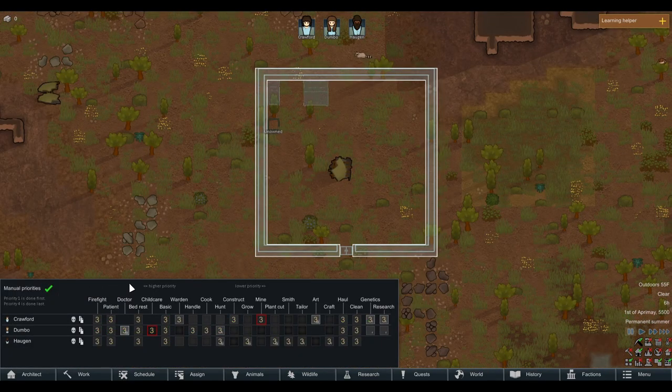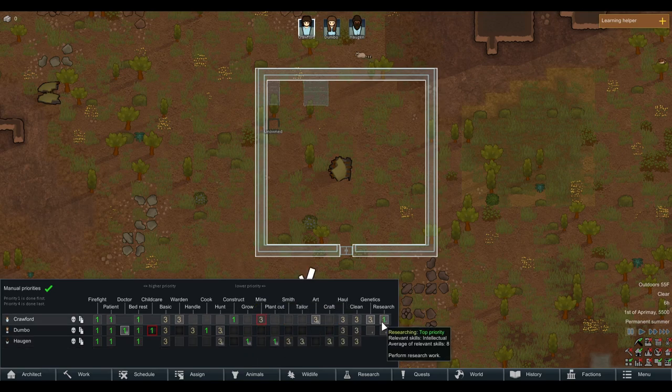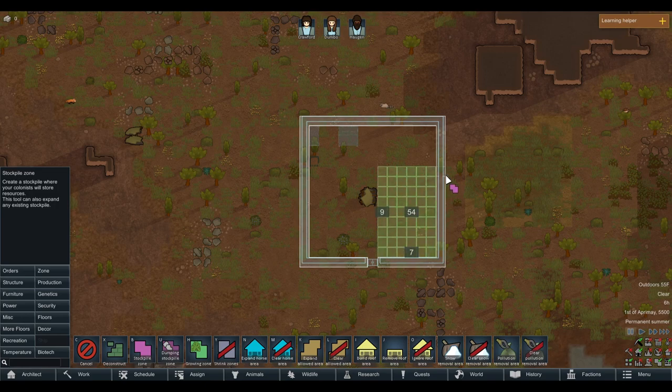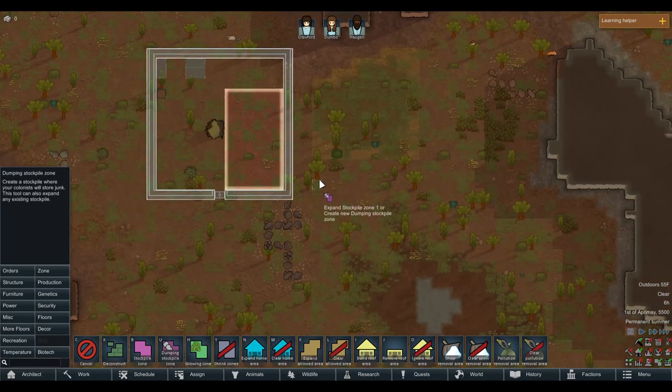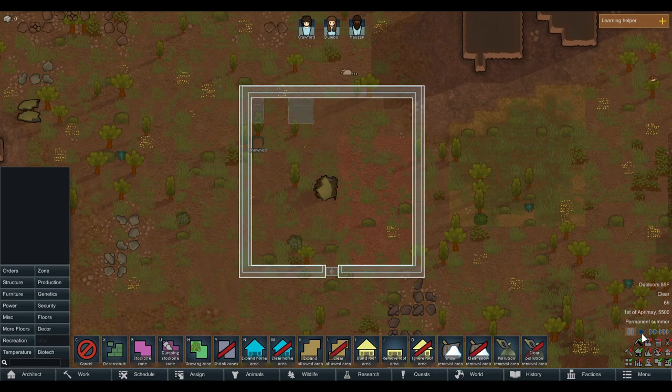We're going to put some beds — Dumbo and Hagen get a double bed. Xena is too big for an animal sleeping box, so we'll just put a sleeping spot in here. Let's set everybody's priorities. Firefighting is number one, always, as is being a patient. Dumbo is the only doctor we have, so hopefully nothing happens to her. Crawford is going to prioritize constructing, Hagen is going to prioritize growing and plant cutting, and Crawford will also be our researcher. We also need a stockpile zone and a dumping stockpile zone for all our trash.